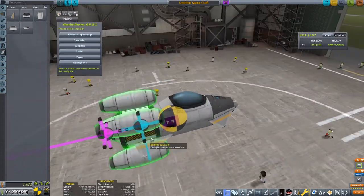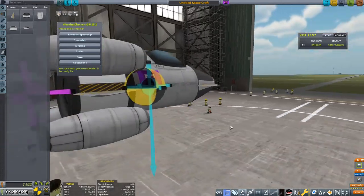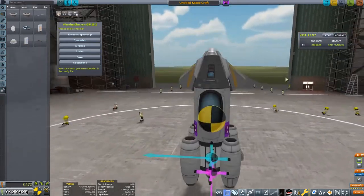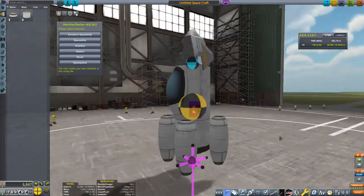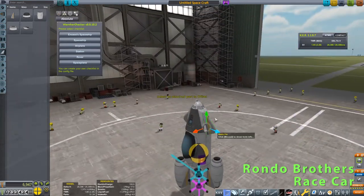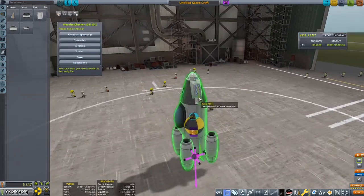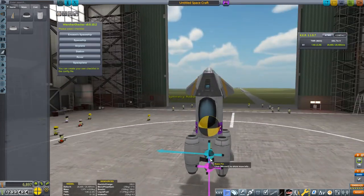My idea — as you might have noticed — doesn't really look that much like a plane. It's going to function more like a jet-powered rocket. My plan is to get out to where we need to go, pick up the stuff, pop some parachutes when we're up and over the correct area, then land down like a standard rocket on my jet exhaust, then take off in a VTOL capability and fly back. It should be as simple as that. We've got a pilot up top and room for the scientist down below.